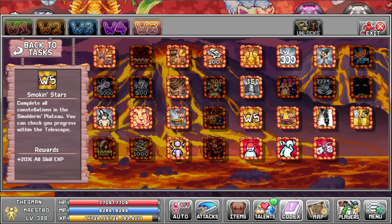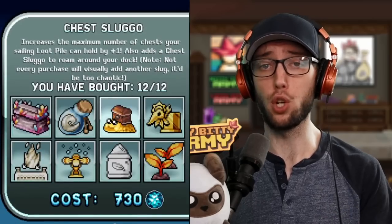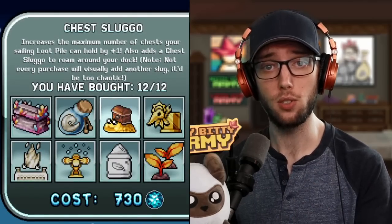Next up we have Achievements, which is personally my favorite part about this game. These World 5 Achievements are actually massive, ranging from skill XP to damage percent to bit gain to even extra loot piles. In the Gem Shop you can also buy more chest slugs. So with Merit Shop bonuses, plus the slugs, plus the achievements all put together, you can get a maximum of 30 chests in a pile.